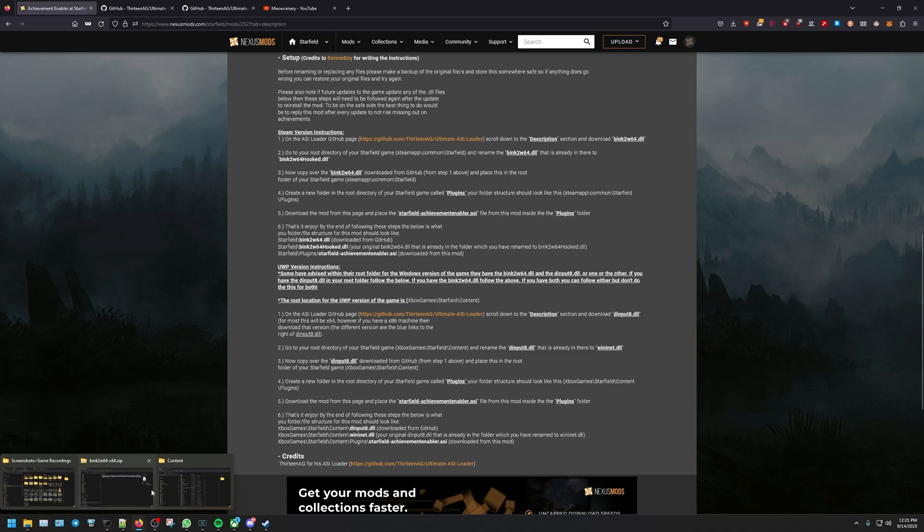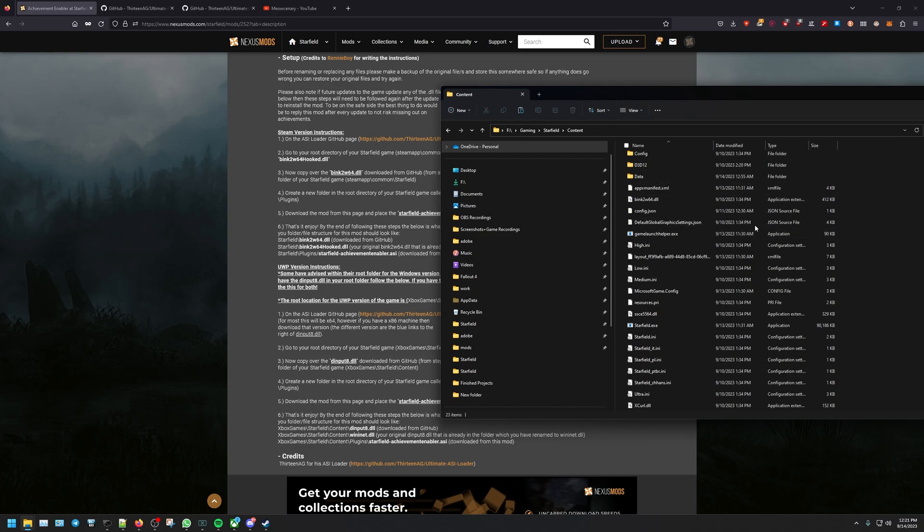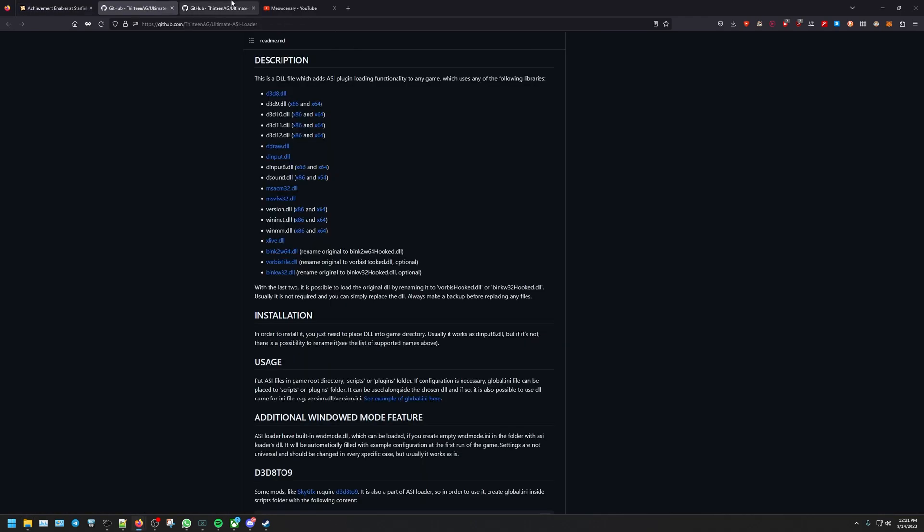There's another caveat: if you have both files inside your game directory — both the k2w64 and the dinput8 — you're just going to follow one set of instructions. You don't need to do it for both, because it's not going to work if you end up doing it for both. Just follow one set of instructions.